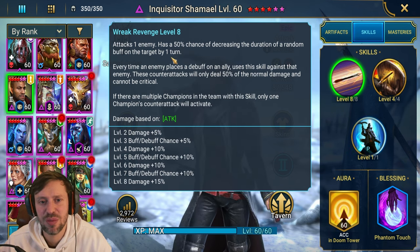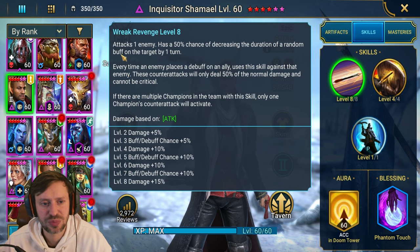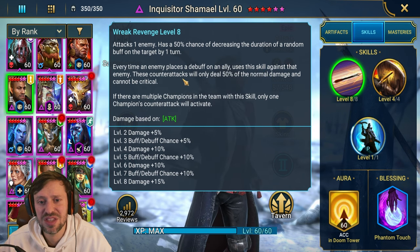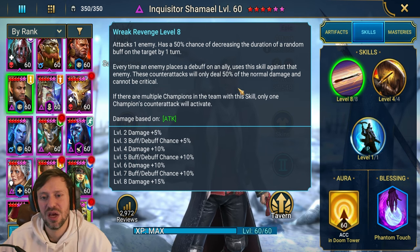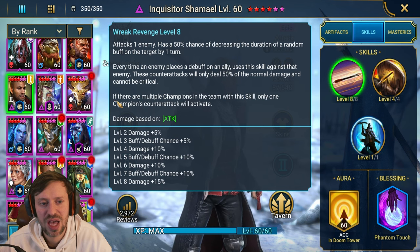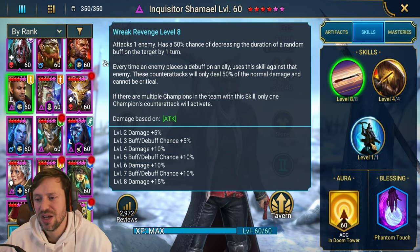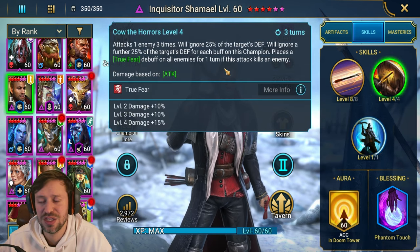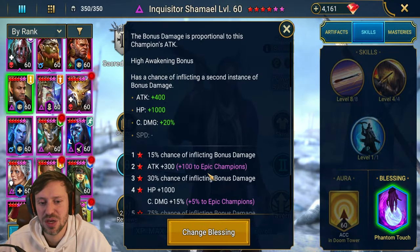His A1 attacks one enemy and has a 50% chance of decreasing the duration of a random buff on the target by one turn — books up to 75%. That's why I like to put a little bit of accuracy on him. Every time an enemy places a debuff on an ally, Samuel will counter attack that enemy; these counter attacks deal 50% of normal damage and cannot be critical. But it's still fine, just chipping away. If there are multiple champions with this skill, only one counter attack will activate. It's all about him boosting the lead champion and self-boosting as well.